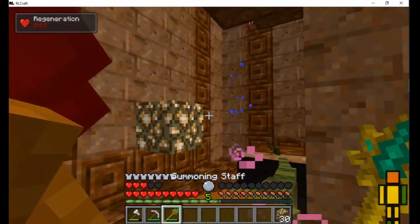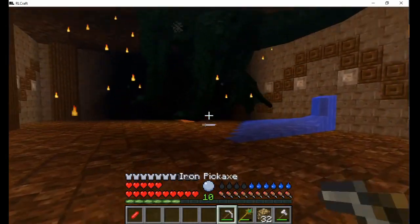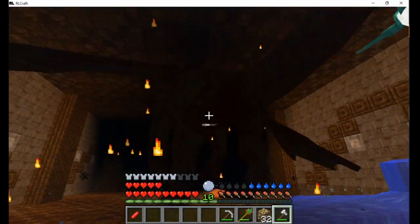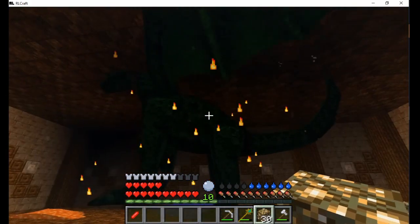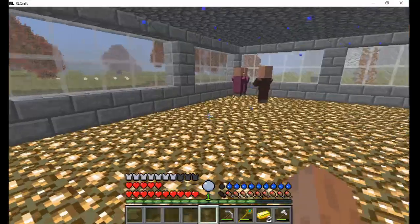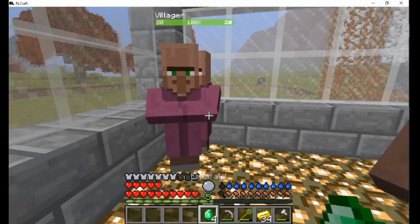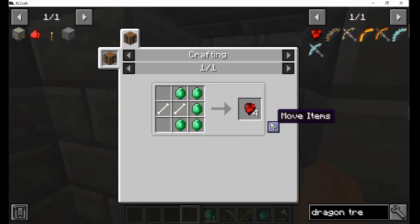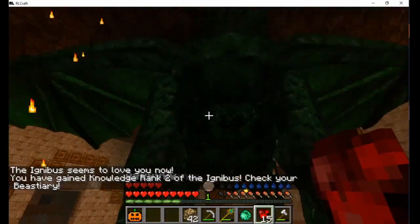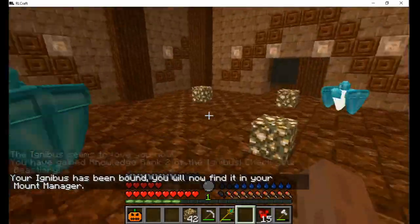When I got to the final chamber, I noticed that the Ignis dragon boss had his head stuck in the ceiling. This was very fortunate, as he would have surely killed me otherwise. I ran back to the iron farm to trade for some emeralds and make the dragon treats. Then I used a soul stone and equipped him with a saddle so I can fly around and rain fire on my foes.